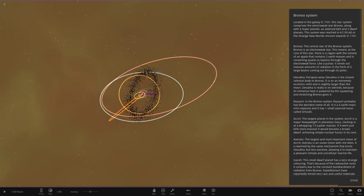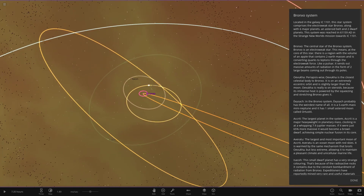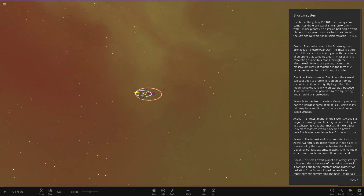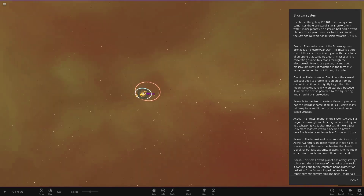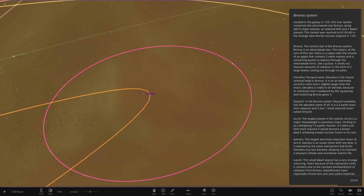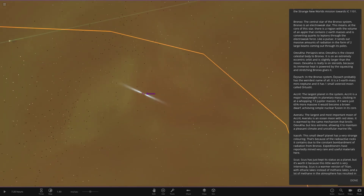Here is the star itself. So it's located in the galaxy IC1101, one of the largest galaxies found. The background color reminds me of that galaxy since it's quite a yellowy-orange color - cool how he's done that. The system comprises the Electroweak star BrawnXO, along with six major planets, an asteroid belt, and two dwarf planets. The system was reached in 61,159 AD in the strange new worlds mission towards IC1101.